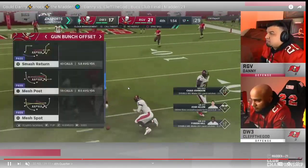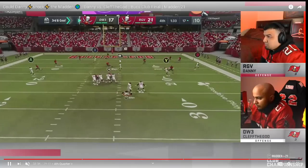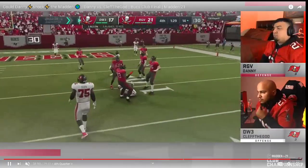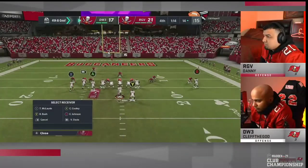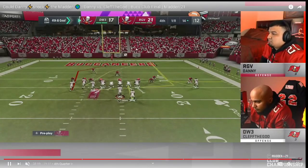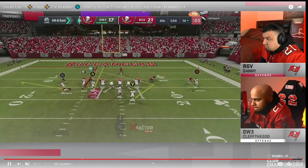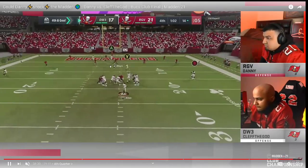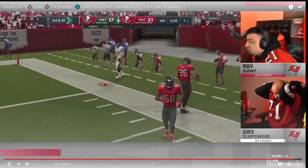That seam wheel was wide open — would have been a touchdown with another second in the pocket. Danny sees it, comes back on the outside third, plays it really well. Fourth and goal from the 14. That run call on first down is coming back to bite Clef — it's just going to be hard to score here. Clef almost has that in route but Danny is able to get back on it and close the game out. This was one of the best games I've seen so far in the club series.